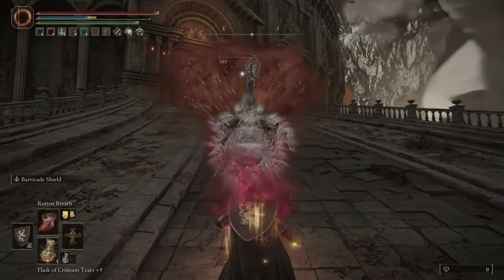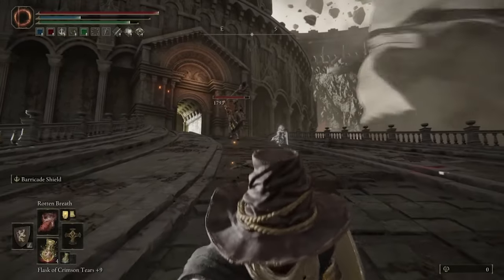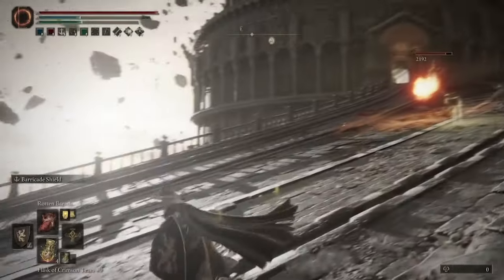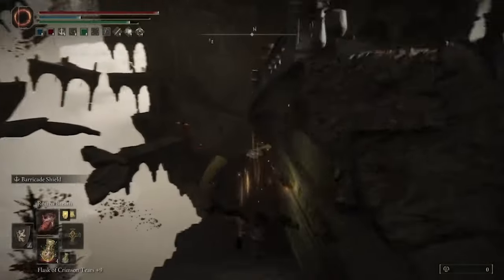Go ahead and get him Scarlet Rot. Once he has Scarlet Rot, begin to run back to your original location. There are several attacks he's going to do to try to stop you, and one of them is a fireball. As you're running away, keep the camera at this angle and you can see exactly when that fireball is coming, and easily dodge out of the way.